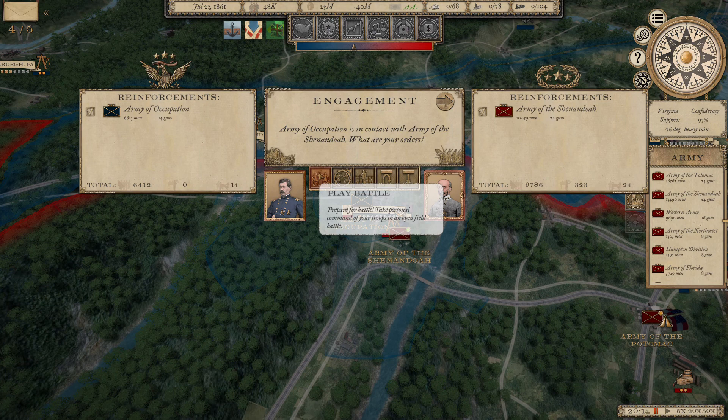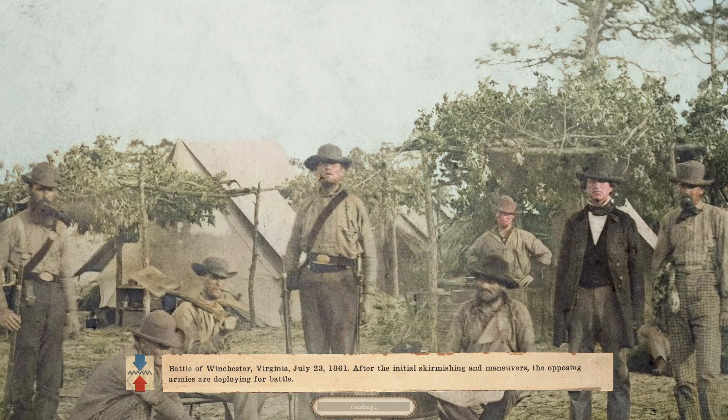We're going to play the battle: General George McClellan versus General Joe Johnston at the Battle of Winchester, the second major conflict of the Civil War in this playthrough. This one won't have casualties like First Manassas, but we'll have enough. The technology was just way too advanced for the tacticians of that era.